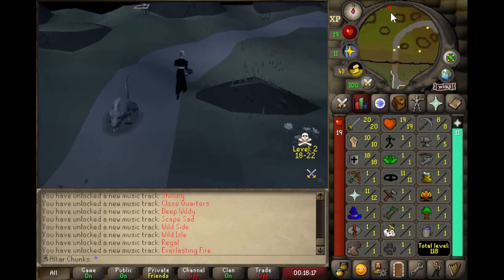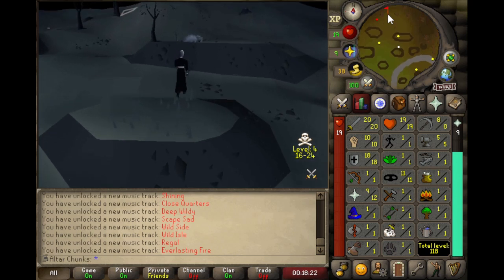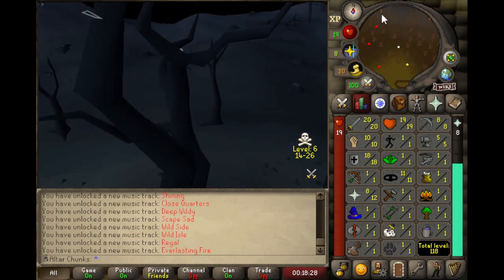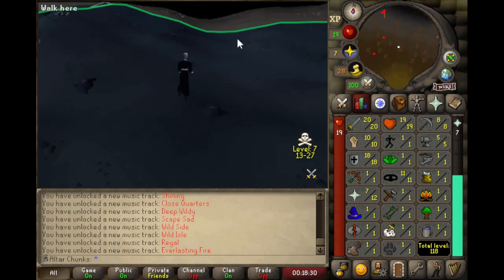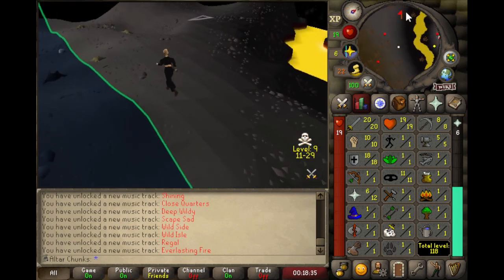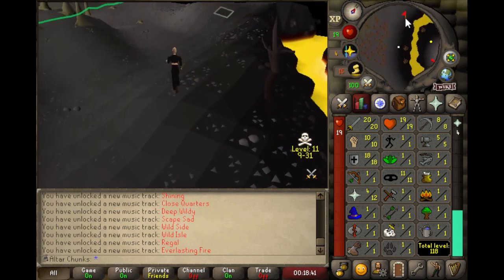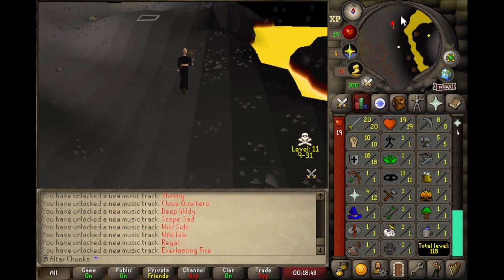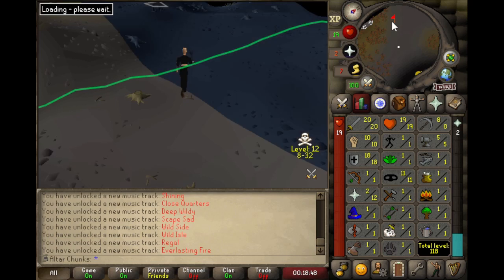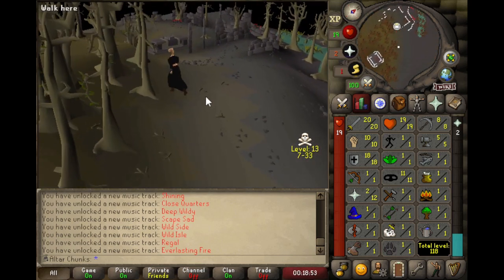Once I actually get up to the Chaos Altar and the Enclave, I'll probably go ahead and switch over to a free-to-play world. This far down in the wilderness there's like no risk I'd get PKed by anyone, especially with my low levels, but once I get up to the Chaos Altar itself, if there's somebody up there that's really determined to mess with lower-level accounts, they're definitely going to find me. The shame is I can't use the Chaos Altar on a free-to-play world — the 700% boost just doesn't work — but it's not too bad of a trade-off playing this low-level end of account.